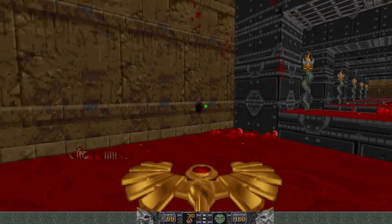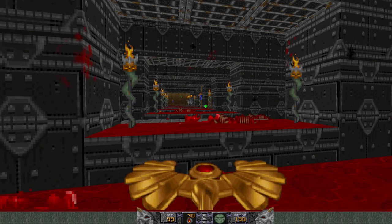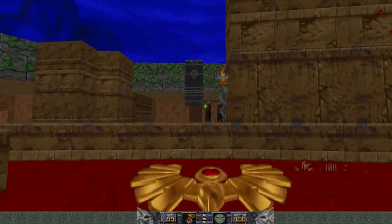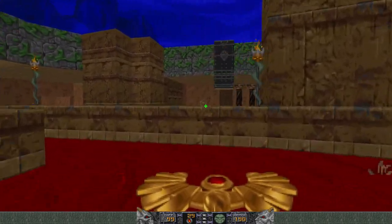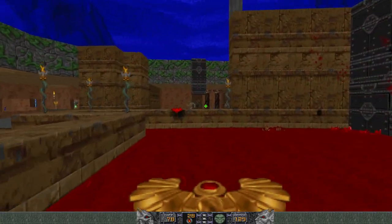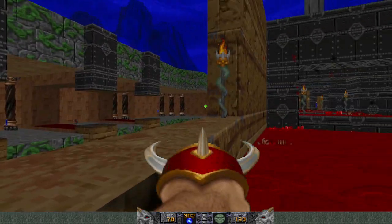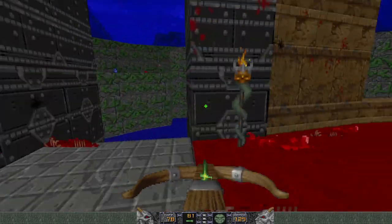I was doing a little project in Doom Builder earlier, and Doom Builder uses ESDF instead of WASD, so my muscle memory was a little screwed up there. I'm gonna try to rocket all these golems — or rocket myself, but that works too. We can finally move on from the beginning area.